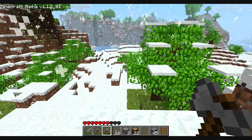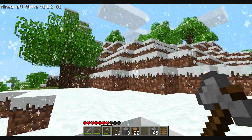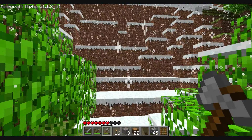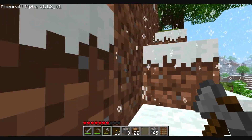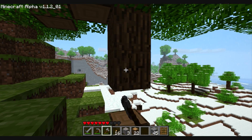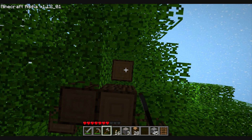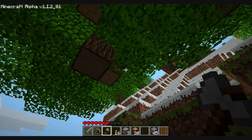I can really see lava becoming a lot more useful as a light source. I'm having some framerate issues — I don't know, I think it's the snow, because I never usually have framerate issues like this in my other worlds. I suppose I could turn down the clip plane by hitting F, but then I can't see anything. I've accidentally hit the clip plane button before and it always throws me off.